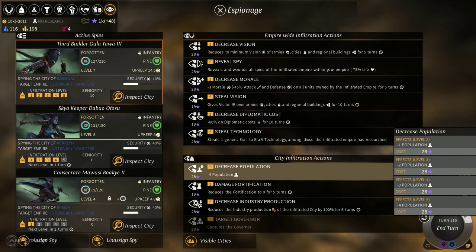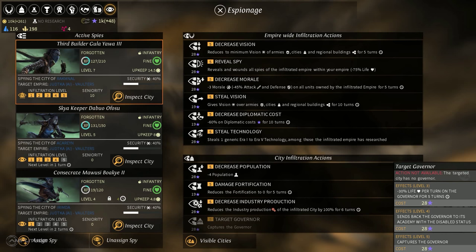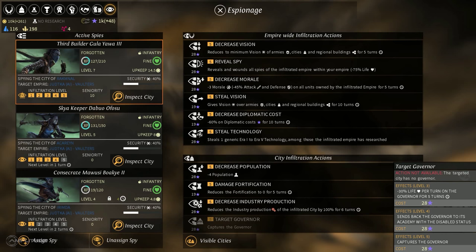So what can the spy start doing? That's where it gets really fun. If this guy's an enemy, somebody you're at war with, you can start decreasing the fortifications. You can disable the governor — like he's being poisoned. You can kill off some of the population. You can decrease the production — if they're trying to build units to counter you, you can sabotage that. You can decrease the vision so your armies will get closer to their city and they won't know you're there until you attack.